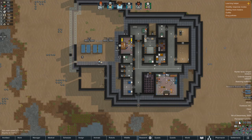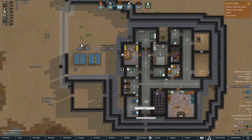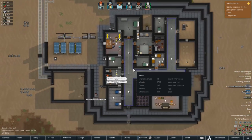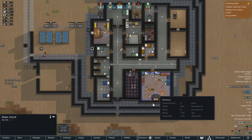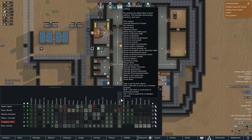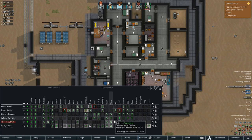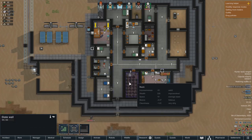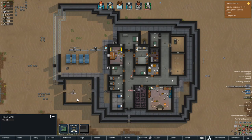Slowly but surely that left wall, the western wall, is getting built up. Hopefully we will get this perimeter wall done - I've been saying it for so long. The limiting factor is we do not have any slate blocks whatsoever, but we have an awful lot of slate chunks. Let's have a quick look in the work tab and see if we can get someone to work on these slate chunks and create them into the lovely slate blocks that we are going to make our castle out of.